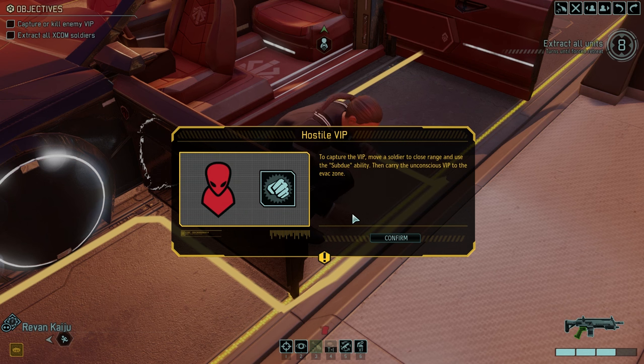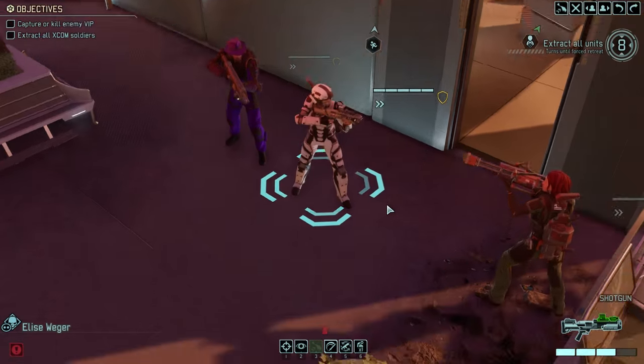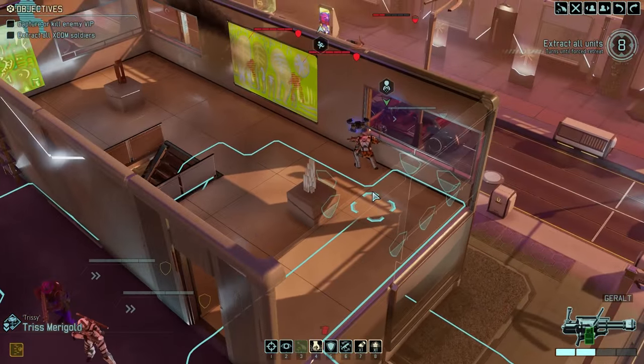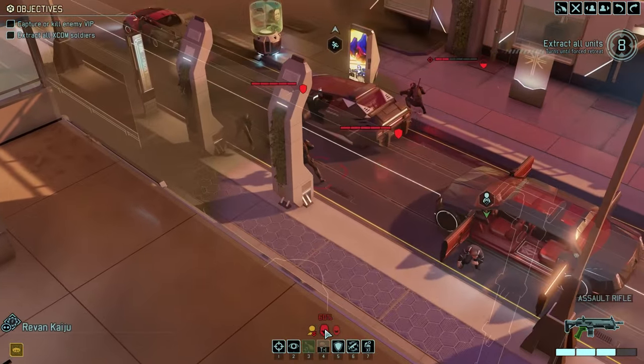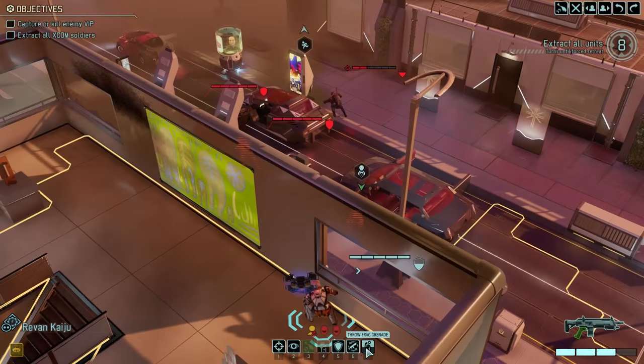This is really cool with the VIP - we have the option to kill them or we can subdue them by knocking them out and then carrying their body to the evac zone. That's my preferred method of doing things. I don't know who this is though - might not be one of our character pool. Might not be.